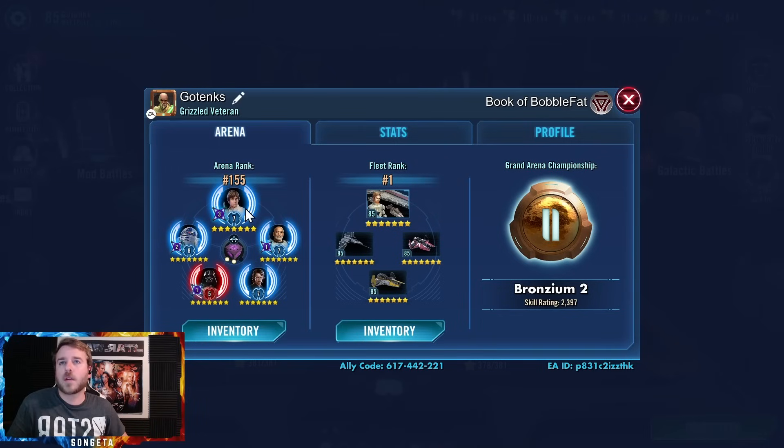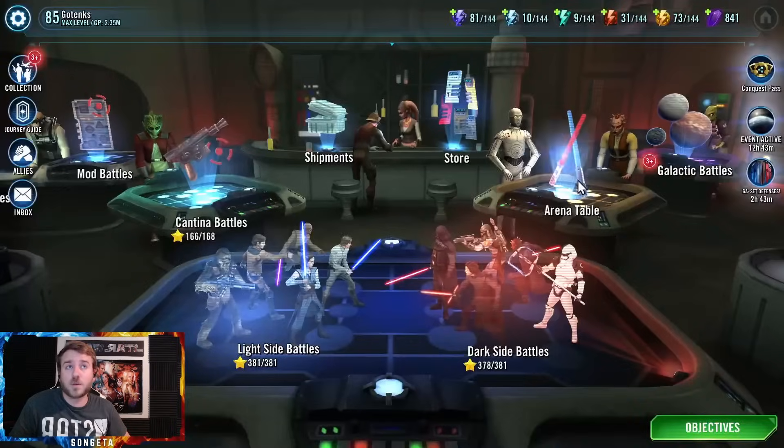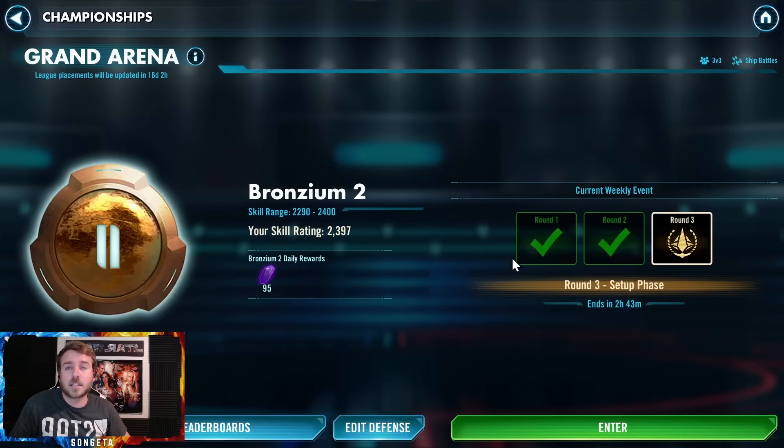Three attackers here. Rex and R2 go pretty well under CLS, so that's the one lead I picked. And then both versions of Anakin Skywalker for some big damage. It's a pretty fun team. I'm in Bronzeium 2, which is crazy. It's going so well. I'm almost in Bronzeium 1, which would put me in Carbonite 4 for next season. I kind of hope I don't. I'm not ready for Chromium. I want to stay in Bronzeium.